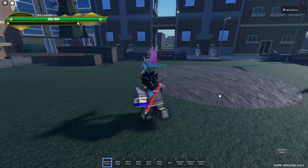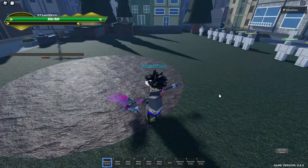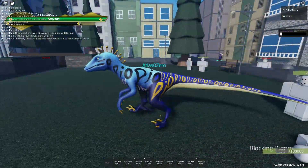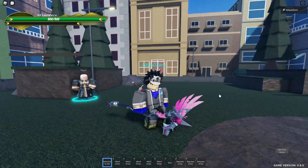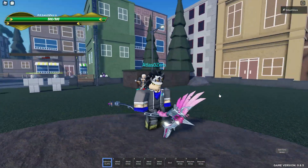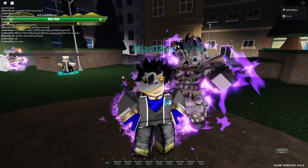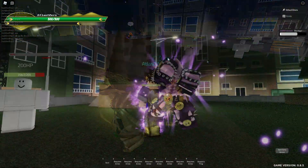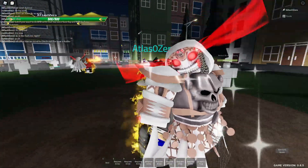This update is massive and it even includes this scythe that I have in my hand right now. Some of the stands we'll be checking out today are Dino Dio, and then we have some Deimos stands — so forgive me if I say that wrong. We have Deimos Star Platinum, Deimos The World, Deimos Killer Queen, and Deimos King Crimson.